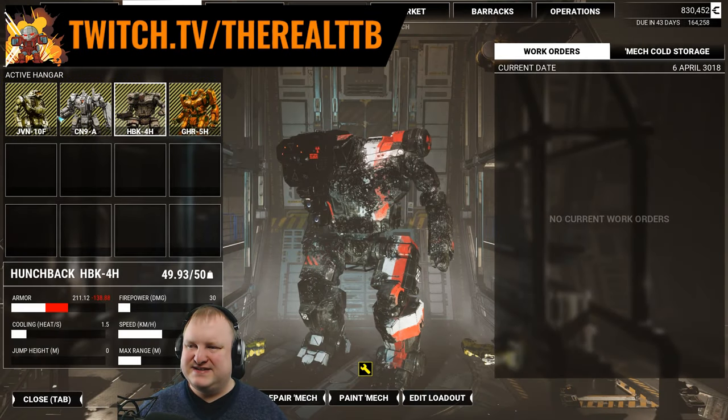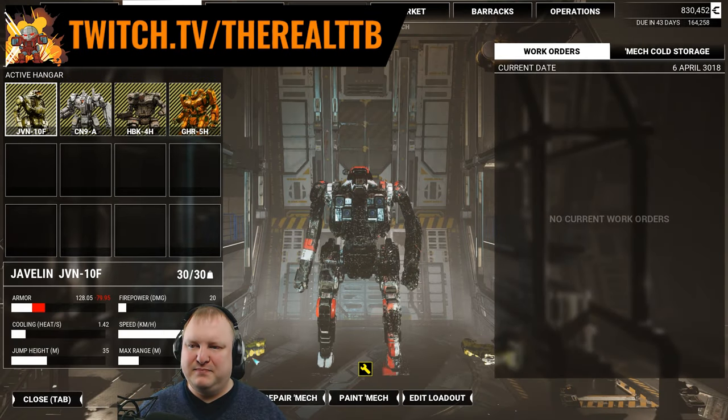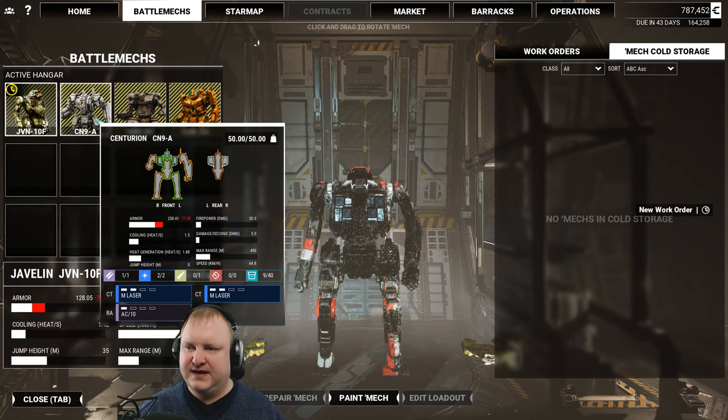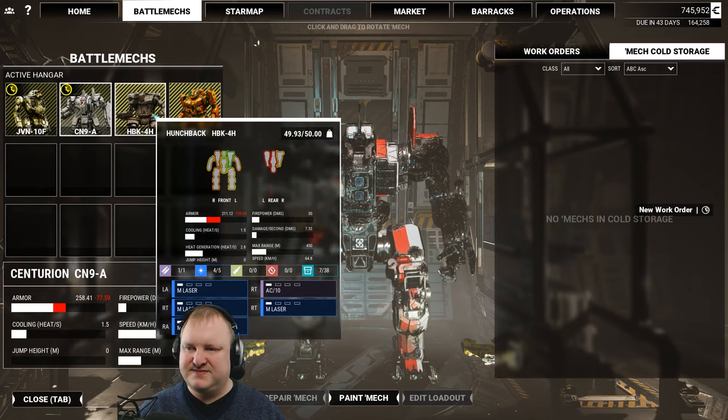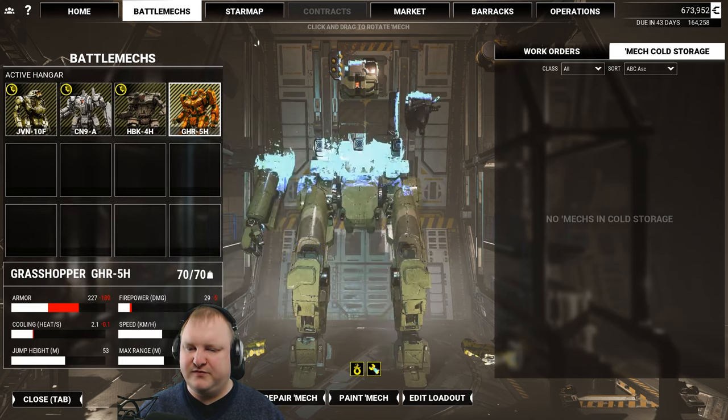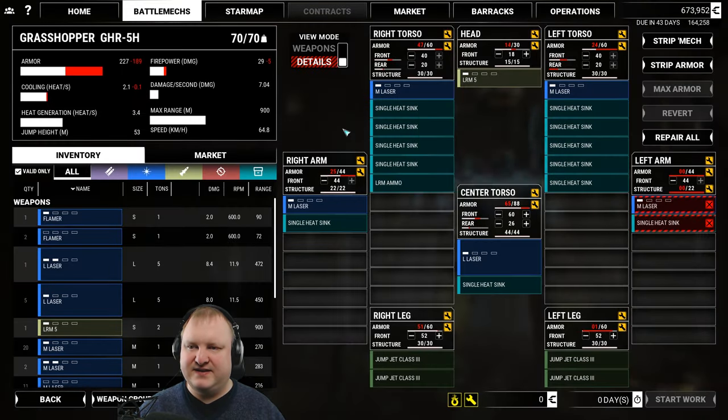Welcome back everybody to MechWarrior 5 Mercenaries. We said we would build the Grasshopper we acquired last video, and once we have it ready we'll put it to good use. Freeman is gonna be happy that he's going to be in the Hunchback moving forward. Let's see what this Grasshopper has to offer.